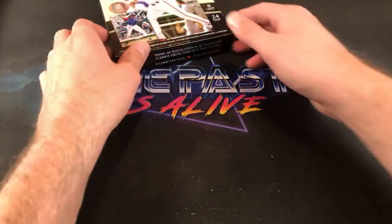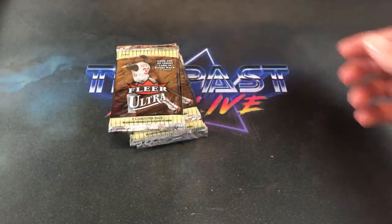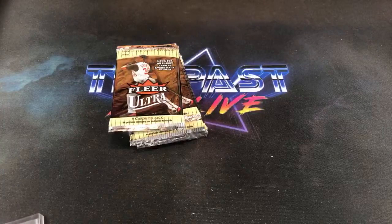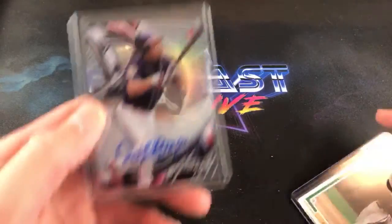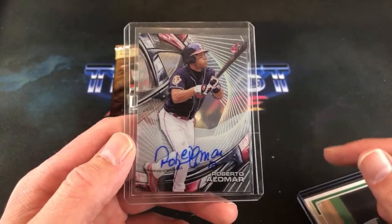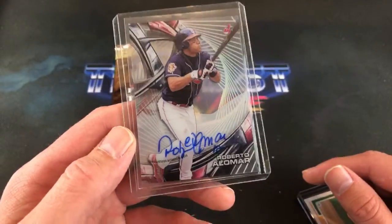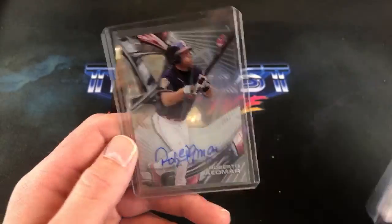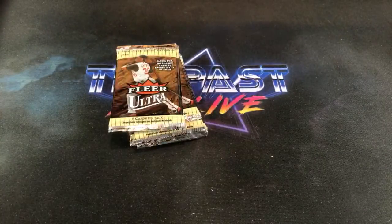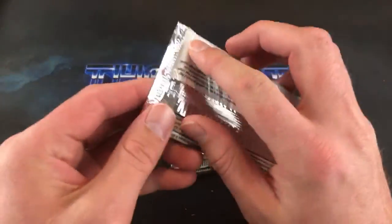That takes us to the very last stack of the first box — this is going too fast. We're also doing a giveaway tonight. From the gem pack subscription box last Thursday, we pulled a Robbie Alomar Pokemon autograph — super sick card — and we're giving that away tonight along with the Bagwell rookie card. Both will go together for the giveaway a little bit later.